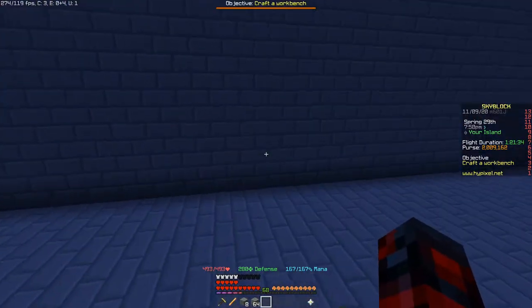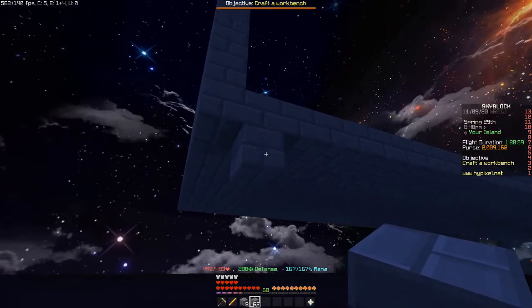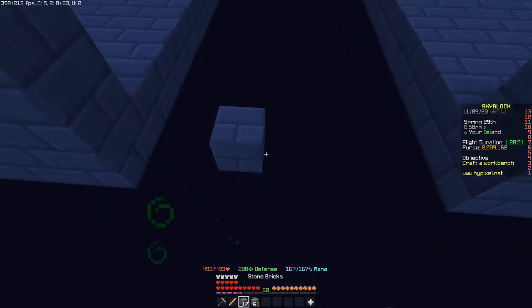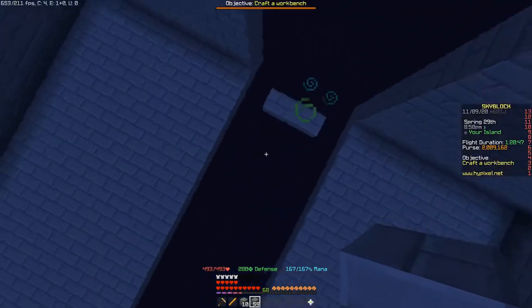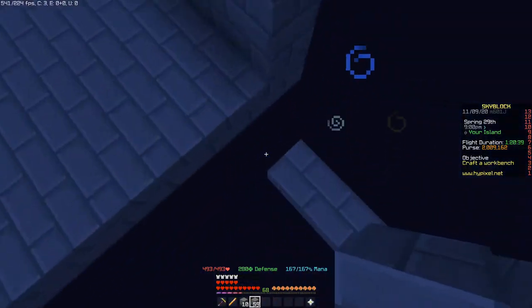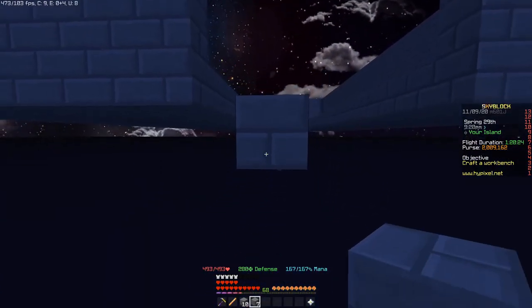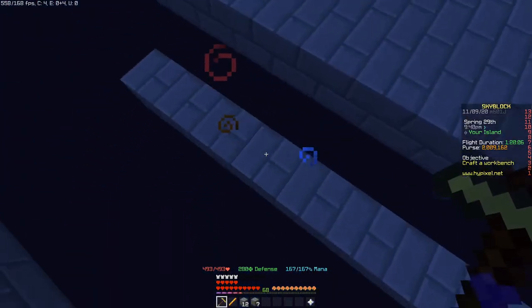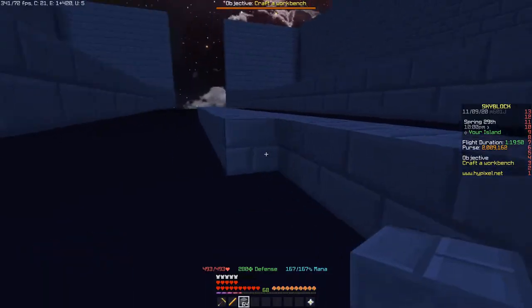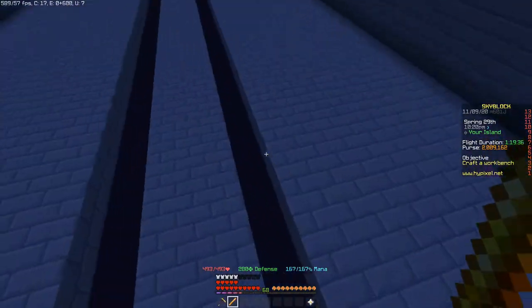Now start building the middle. Go down one block, out one block, and then out one more. Break those temporary blocks and make it three wide — it is one layer underneath the platforms and there's one space in between them. Do this all the way down to the other side. It will be one block short of the wall, and do all three rows. With a builder's wand you can just click and it completes the whole layer.